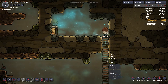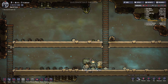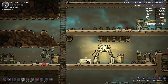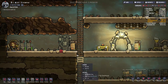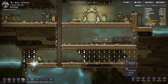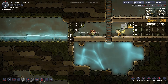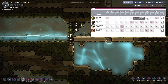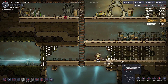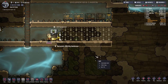Dig this, dig that. We've got a ton of room up here, which is great. We have 37,000 calories of food — I think this is a fantastic start. We need that algae.